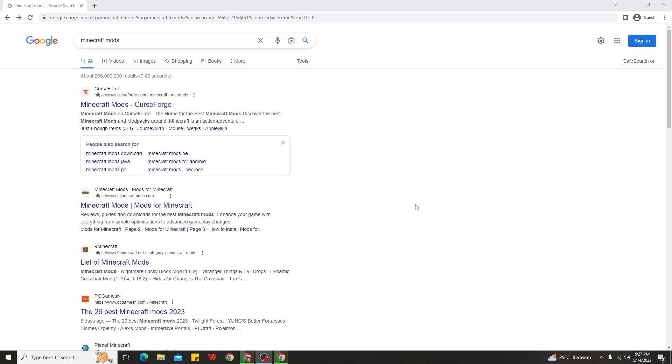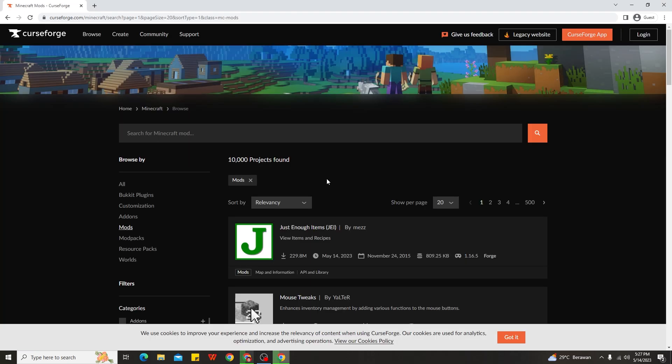So all you need to do is search 'Minecraft mods' and then go ahead and click on CurseForge. Click that and here's what it looks like. As you can see, CurseForge has a new and better interface than the old one. Now, how exactly to find Forge mods for Minecraft 1.19.4 is very simple.